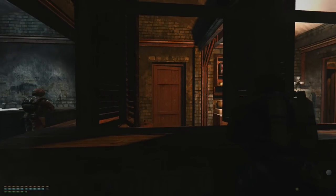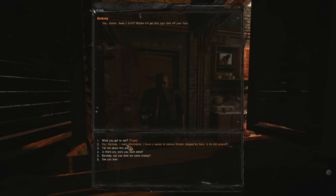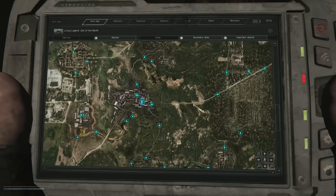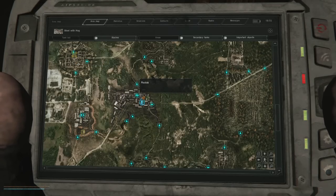Rostok was pretty busy, but Barkeep was kind enough to stop watching his triple-X content to help me out. From here, it's as we know: Zakrov, Psy-Helmet, Miracle Machine, Radar, in that order. But before jumping into that mess, we needed money.